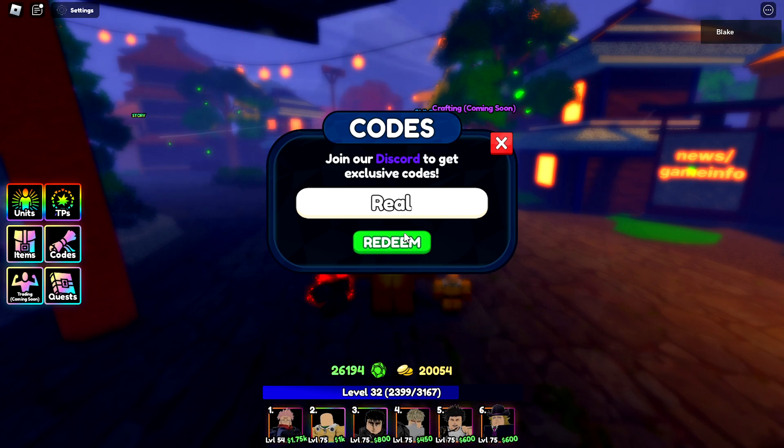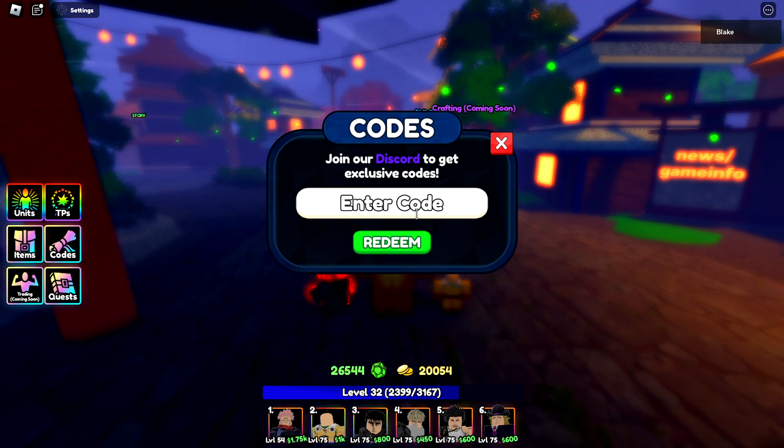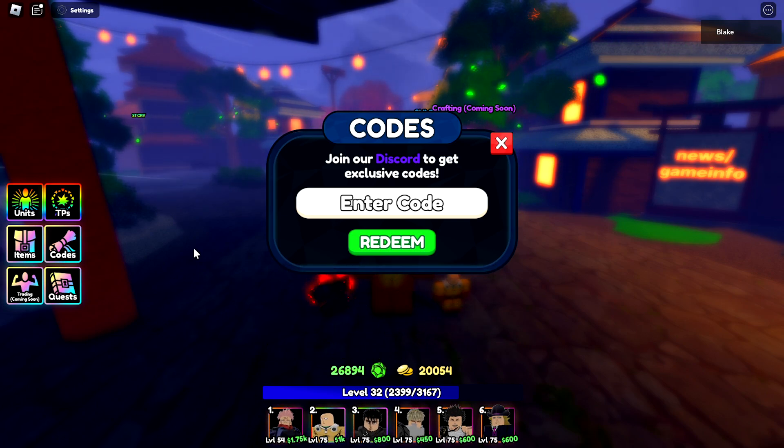The next code is Real with a capital R, which will give you 350 emeralds, 10 rerolls, and some items. The next one is ALSUpdate2UtahHype, with ALS in all caps, which will also give you 350 emeralds, 10 rerolls, and some items.